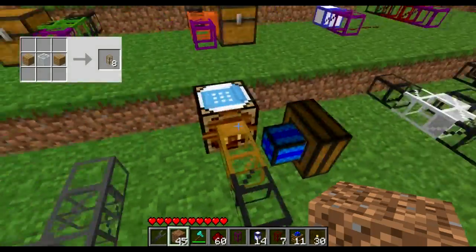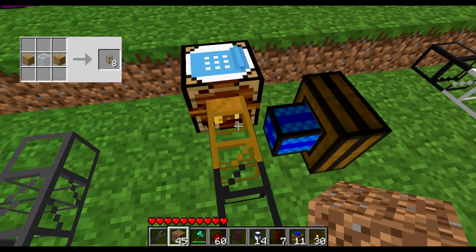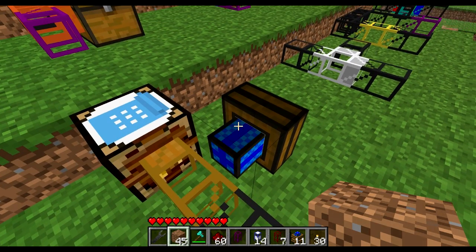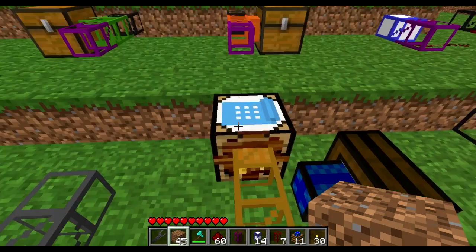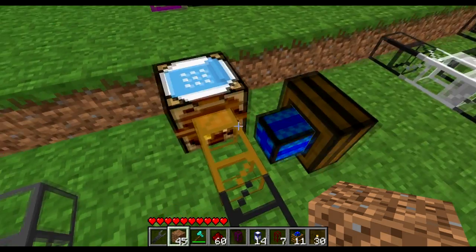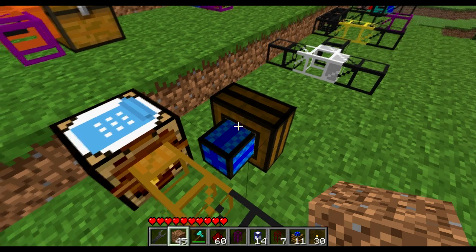We've got wooden pipes. Wooden pipes are the pipes that help us extract items from a chest or an automatic bench when powered by an engine — either a redstone, combustion, or steam engine. They will pull items out of the chest they're connected to. A redstone engine, being the weakest, will only pull one item at a time, a steam engine will pull stacks of items, and a combustion engine will pull full stacks.